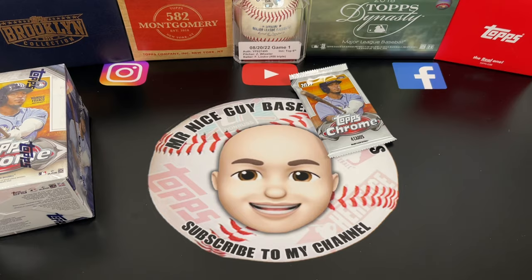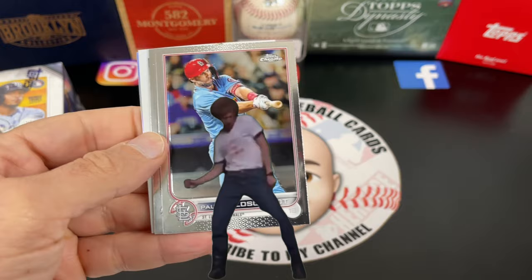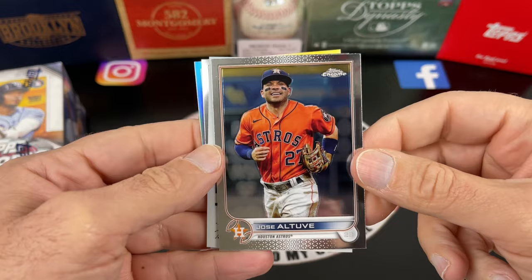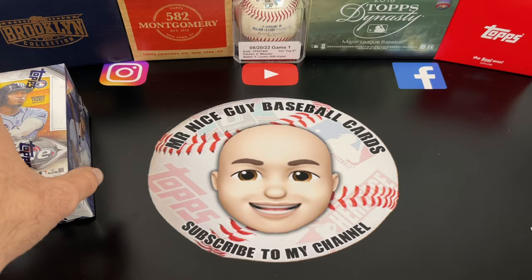Last pack of the first blaster. We have a Paul Goldschmidt — this is good for the buyback program, so that's a nice one. We did really good with this blaster. We have Jose Altuve, Pete Alonso — new classics — Julio Urias, and a Zephyr Refractor of Jesus Luzardo.